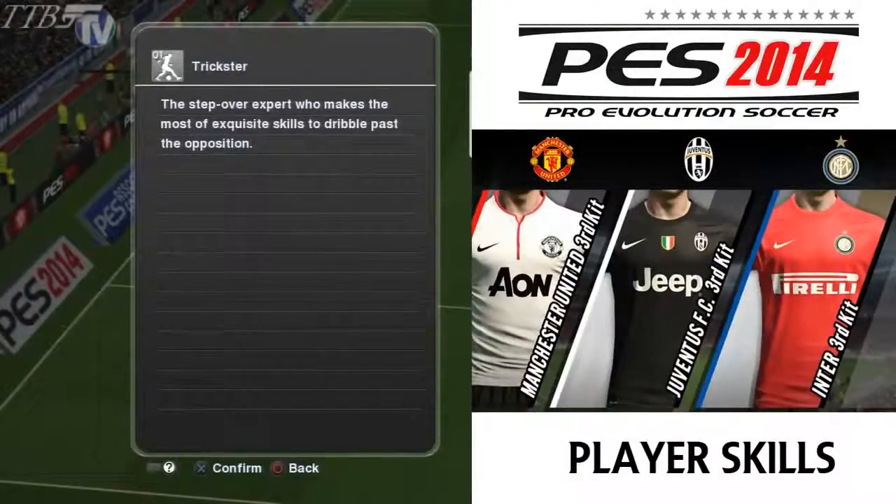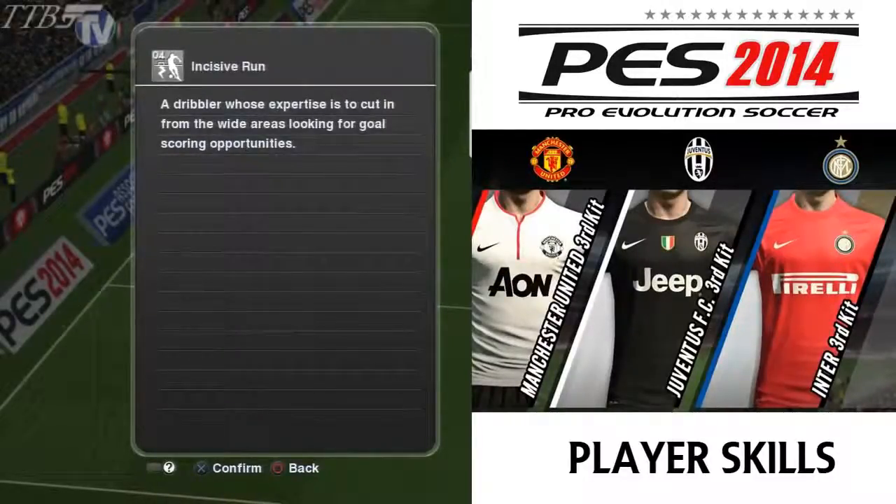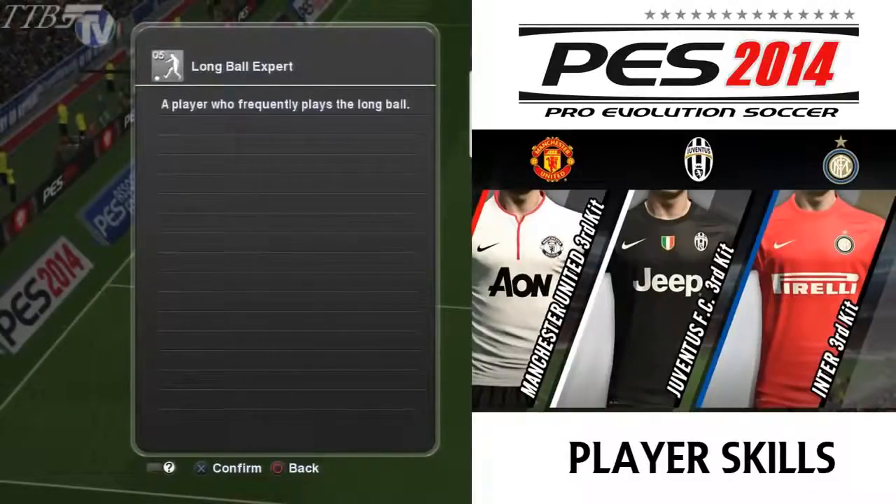First we have trickster: a step over expert who makes the most of exquisite skills to dribble past the opposition. Amazing run: a player who looks to penetrate deep into opposition territory by using deft turns and dribbles — very much Cristiano Ronaldo or Lionel Messi-like. Speeding bullet: a pacey player who likes to get forward, pretty much like every winger. Incisive run: a dribbler whose expertise is the cut in from wide, looking for goal-scoring opportunities.